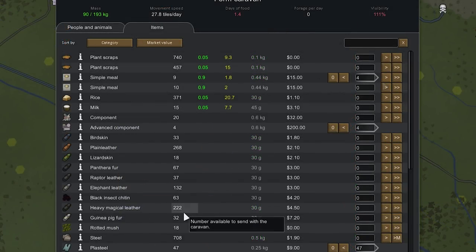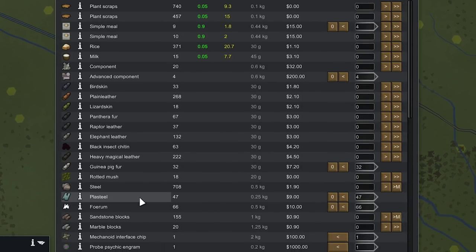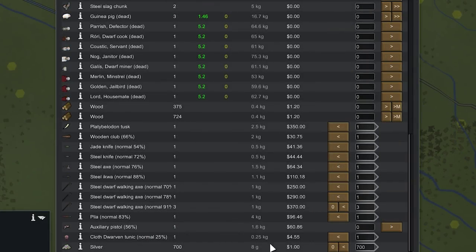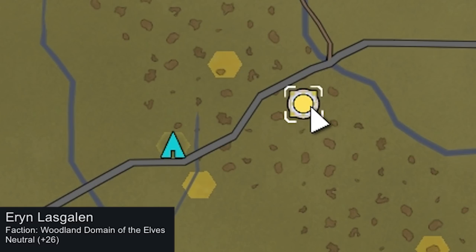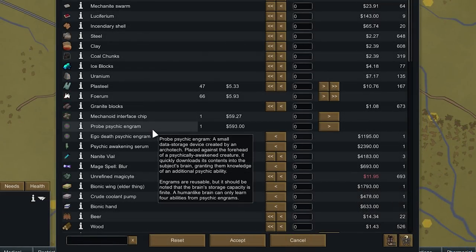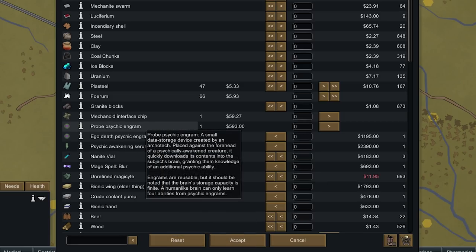As far as what to bring — a couple meals, and maybe this guinea pig fur which sells for 720 a pop, apparently it's really beautiful. Mainly we're bringing higher-tier stuff like plasteel, the forum we got from butchering those droids, some weapons, and some silver. Membo and Goat made it to the elven colony and we're getting a pretty good price for advanced components — market value is 200 and we're still getting 120. We could sell the probe psychic engram or try to go for the psychic awakening serum.